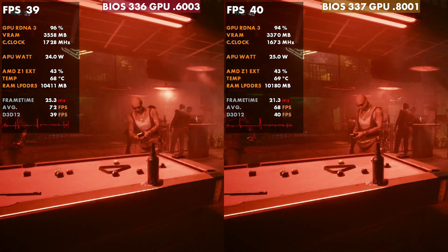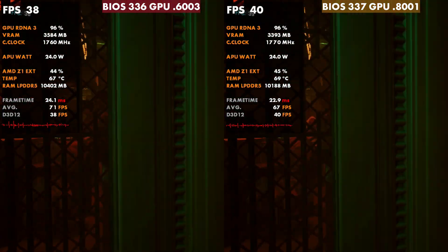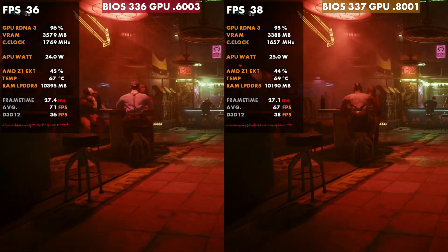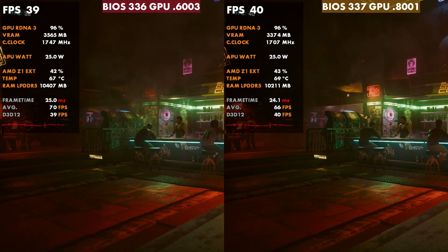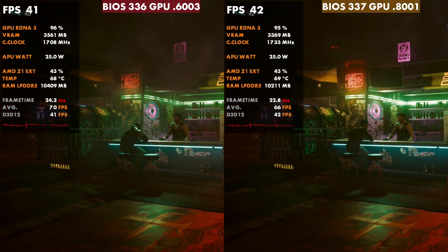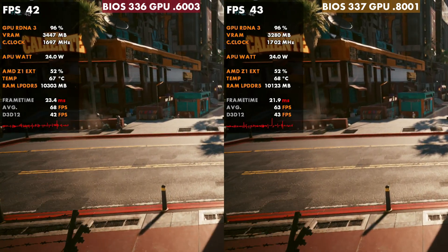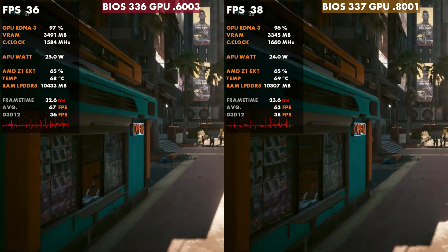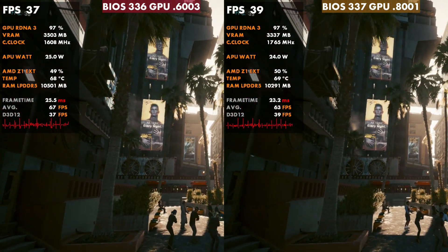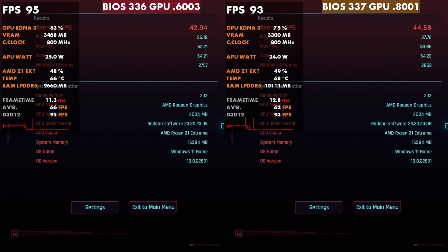Getting into these comparisons, we'll start with Cyberpunk, which actually sees a fairly decent jump in performance. You never know what these little tweaks and bug fixes might affect. Overall, frame times are a little bit cleaner with 3.37 and the newer GPU driver, and FPS is a little bit higher — sometimes up to 2 or 3 FPS difference. Looking side by side: 42.94 versus 44.58 overall.